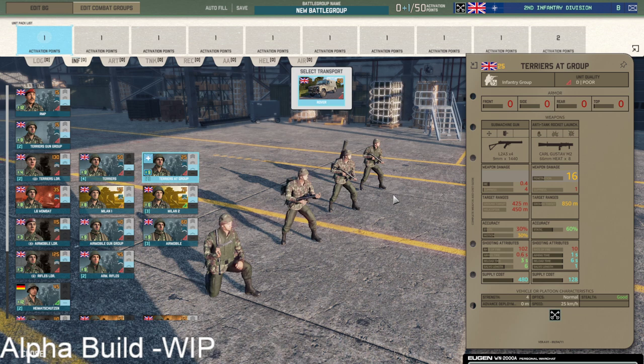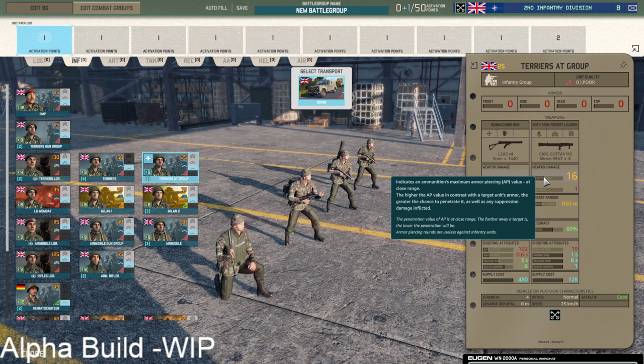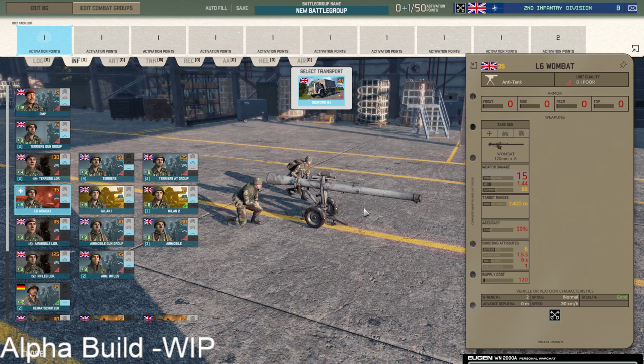The anti-tank version is a bit more worth considering — you get nine availability on the Carl Gustav squad for 25 points, pretty cheap, and you get them in a Rover. Carl Gustav has good range, good accuracy; the AT value is not the most amazing but can do the job against basically everything. Especially if you get a side shot, 16 penetration is really good, so these are worth considering, especially as you also get six at one level up with 69 accuracy.